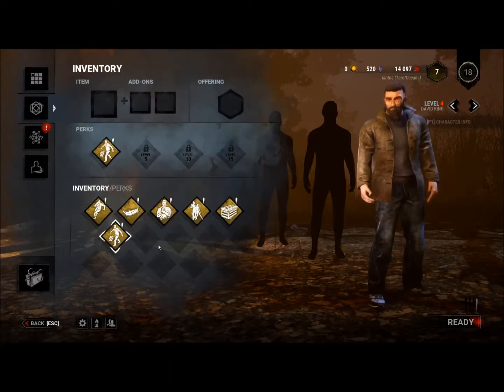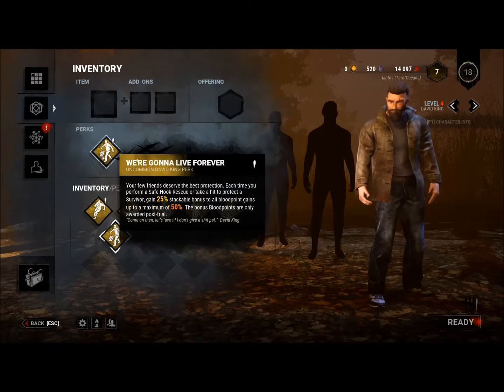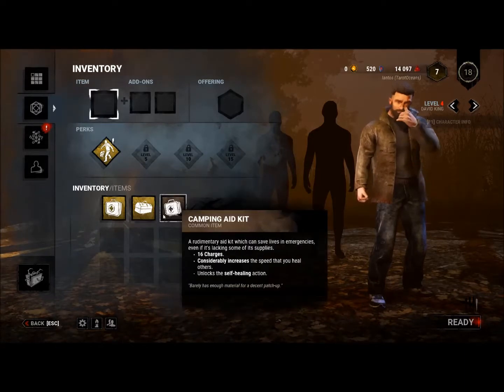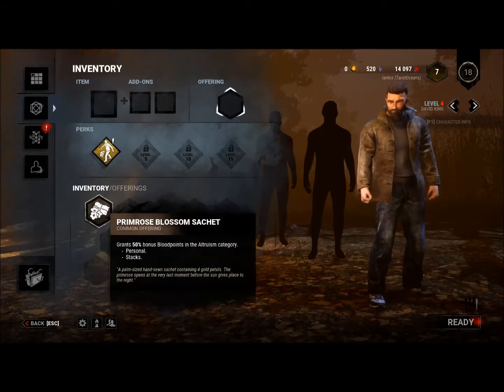At the start of a game you can equip perks, stuff in your inventory — inventory items are one use only unless you leave the level with them — and you can also make an offering to the entity that brought everyone here, which will basically allow you to earn more points.